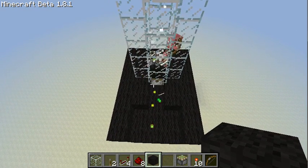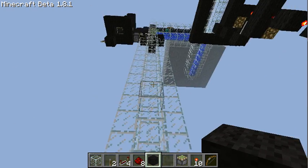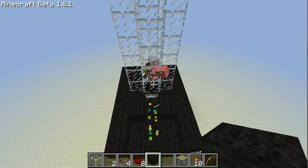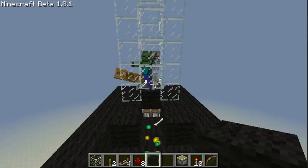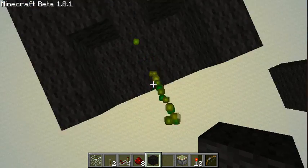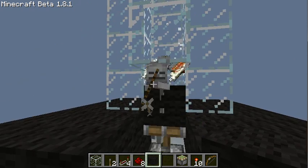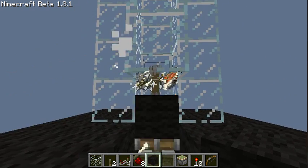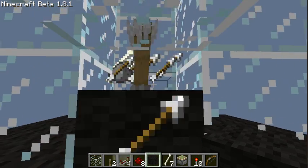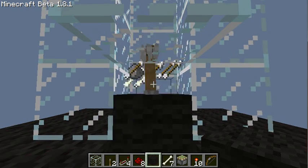Since you only need one hit, you need one arrow per mob. Aggressive mobs produce, I believe, five points per kill. So you will get five experience points per arrow. One stack of arrows means 320 experience points — though I'm not sure exactly how many levels that translates to.